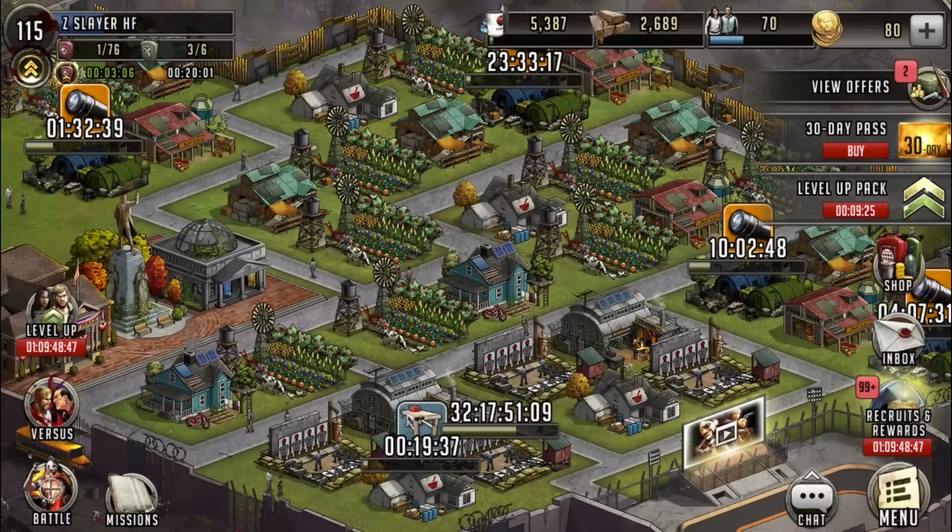Hey guys, I'm ZGaming. I'm back for another video on The Walking Dead Road to Survival. In this video I'm going to do a quick prestige pool, and I'm also going to go ahead and do an elite item token pool real quick.